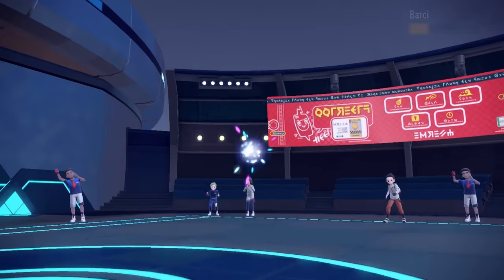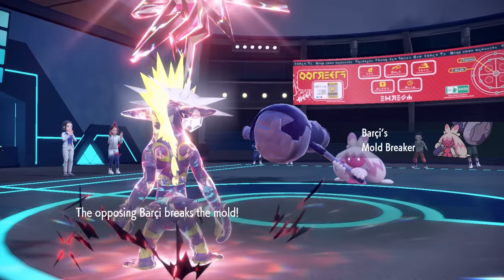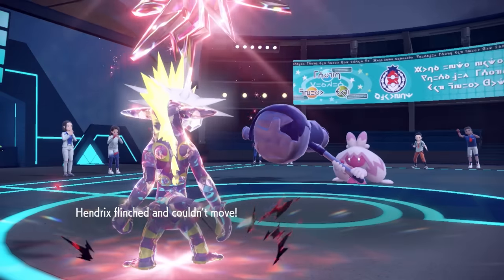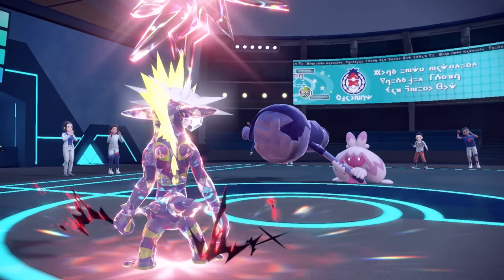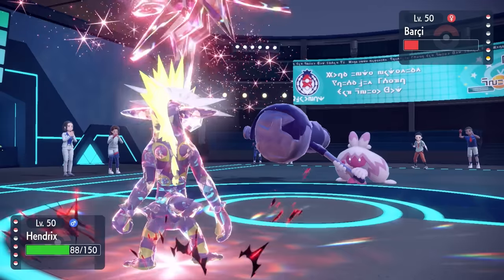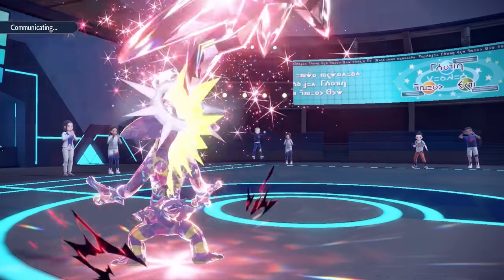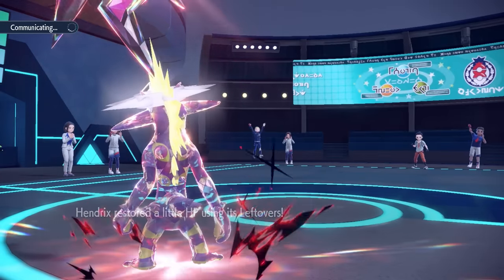All we've got to do is Thunder Punch something — we're using the whole damn set. As they bring in Tinkaton, they go for the Fake Out which does a little chip and I flinch, but that's fine — I'm just over here chilling, eating my stolen apple, having a lovely time. I bust out Thunder Punch, which doesn't benefit from Technician at all but it Thunder-kicks Tinkaton to take care of it. Thunder Punch at least kills something, so we call that a win.